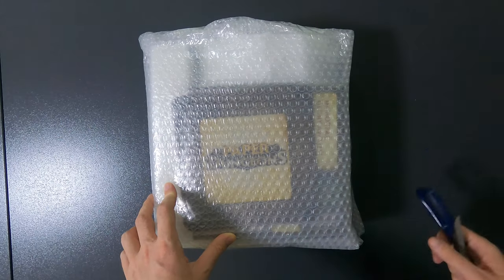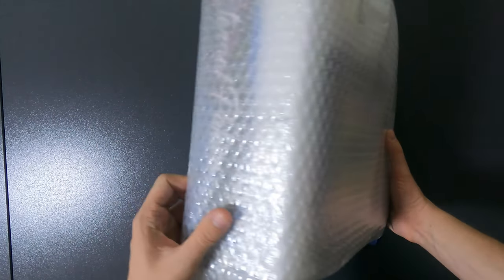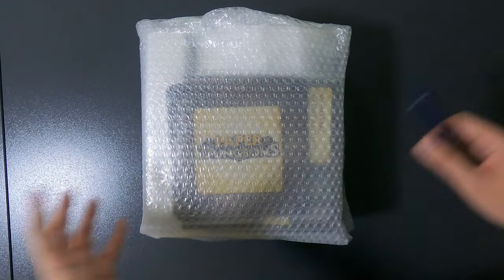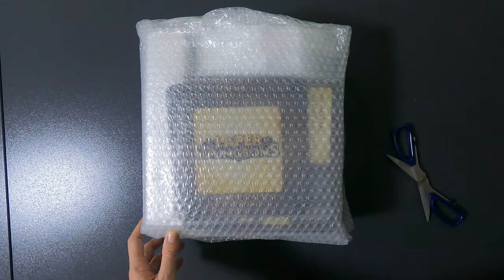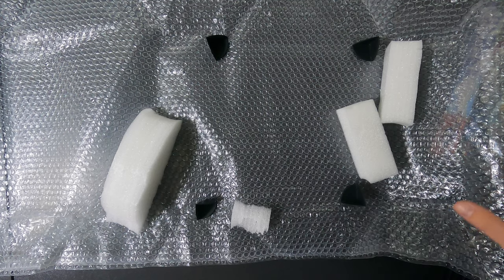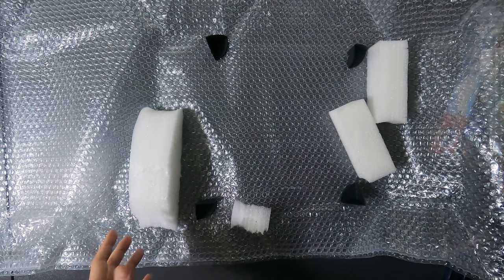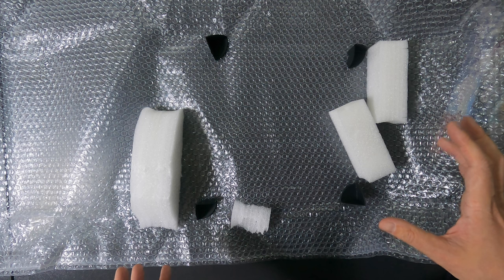This is what the whole package looks like. I'm now going to magically remove all the bubble wrap and then we'll see what is actually in there. For those interested, this is how they wrapped it — the corner pieces, the foam and everything — so it was all nice and cozy.